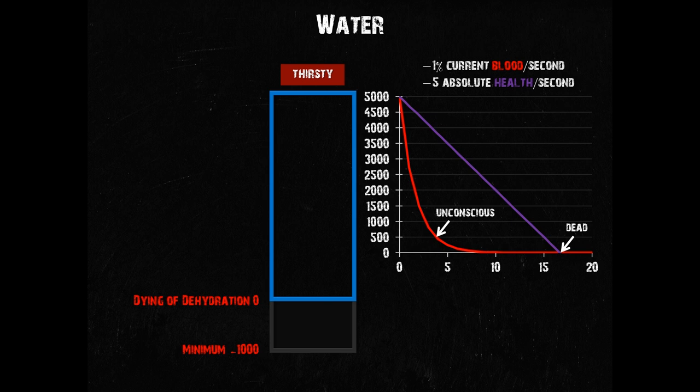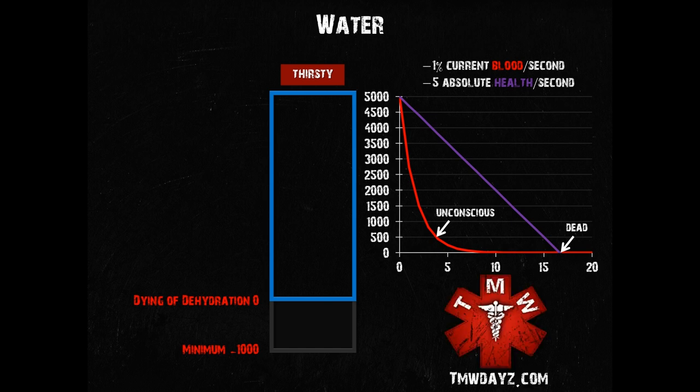If you are at risk of dropping into the red thirsty range and have no way of averting it and no help is in sight, please log out immediately. Contact the Trusted Medics of the Wasteland at tmwdayz.com and ideally join our TeamSpeak server which is linked on this website to request assistance. We are obviously not a food and drink delivery service, but we come and help you in emergencies, and those also include dehydration and malnutrition.